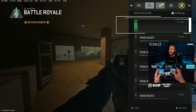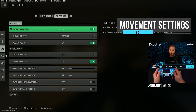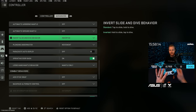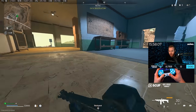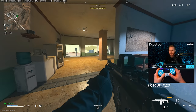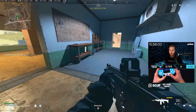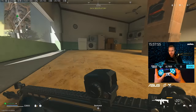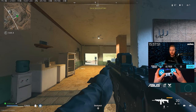The second secret mechanic is actually improving your movement by changing a setting. Go into your controller settings, go into the advanced tab, scroll up until you see 'Invert Slide and Dive Behavior,' and invert it. By default, holding will dive and tapping will slide, but there is no reason to slide in this game because it takes forever to get your gun up. A lot of people are changing it to inverted so that tapping once lets you dive much faster.